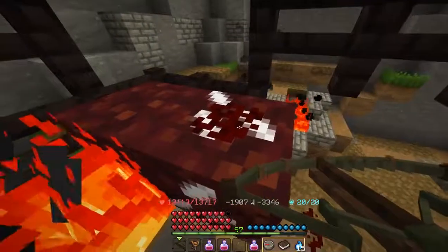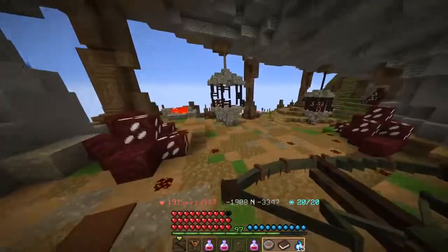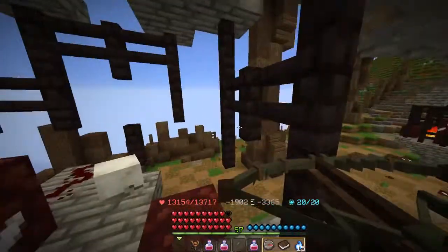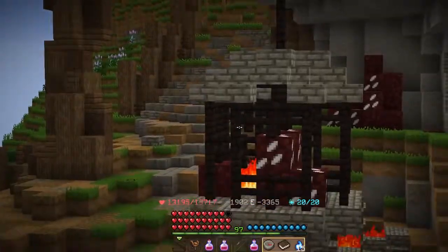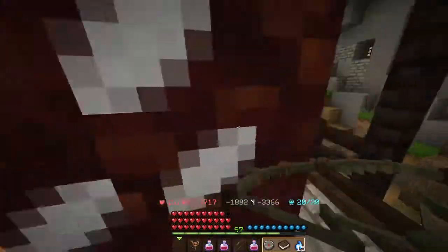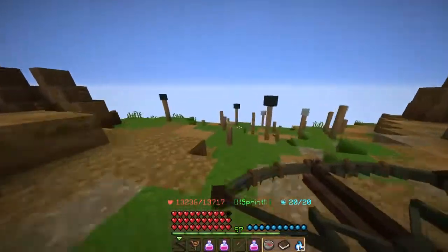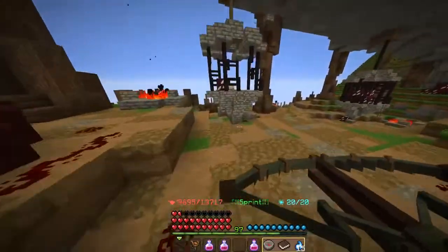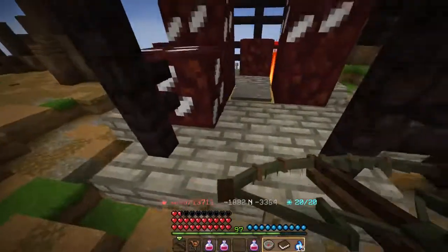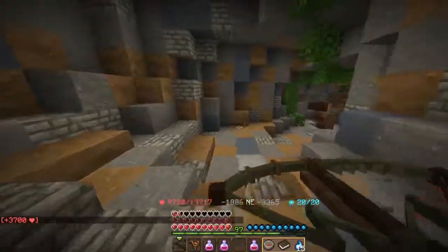I interact with it and spot another one over there — I have to step on that one too. Missed that jump, try again — there we go. There's likely one inside with a ladder. I stepped on all three pressure plates. Let me try being faster: pressure plate one, pressure plate two, then running all the way to pressure plate three. On it — that's what I needed!